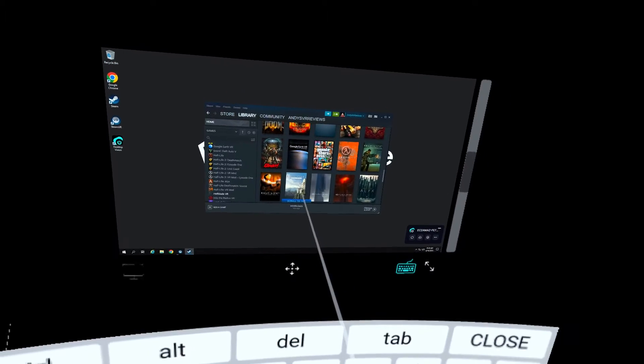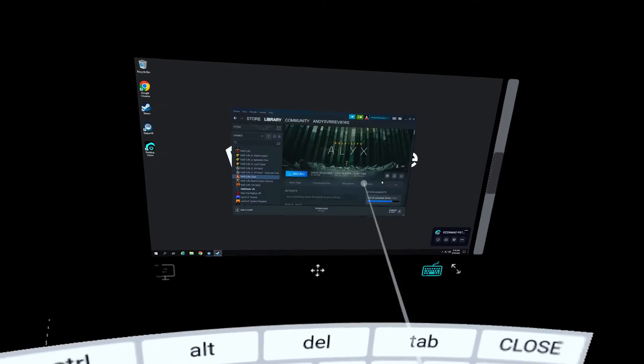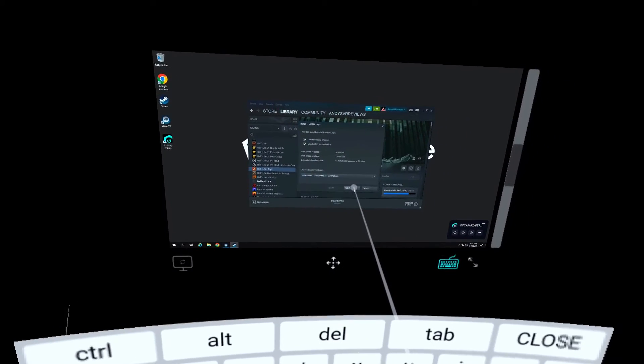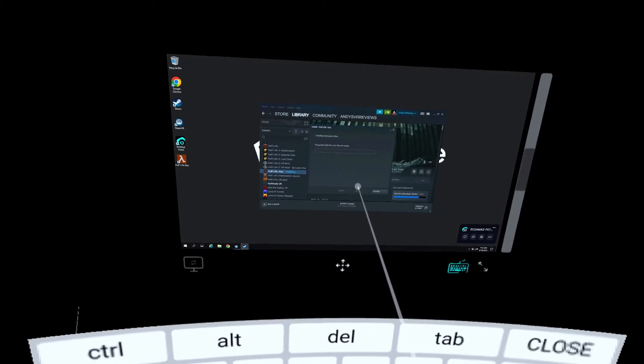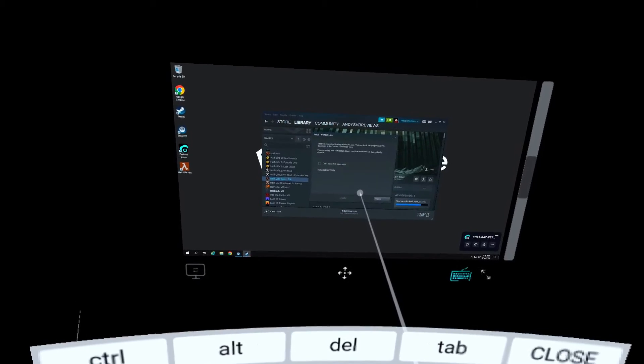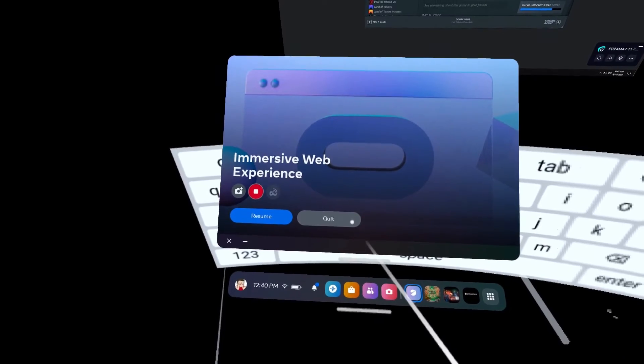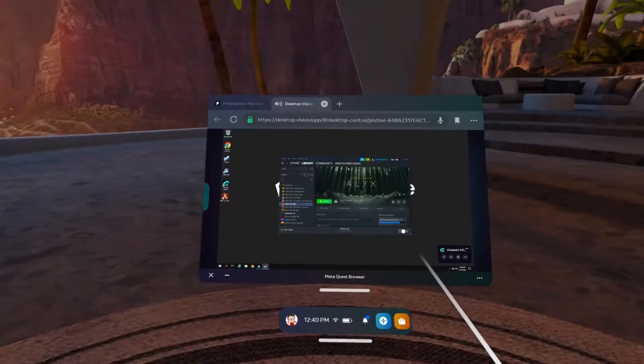Then search for the game you want to download, whether it be through the store or through your library. I personally had trouble selecting a game from the sidebar, and found it easier to use the right-hand side of the Steam screen. In this example, I'm going to download Half-Life Alyx, so I clicked it and then clicked install. I then took the headset off for about 30 minutes and just let it sit and install the game.